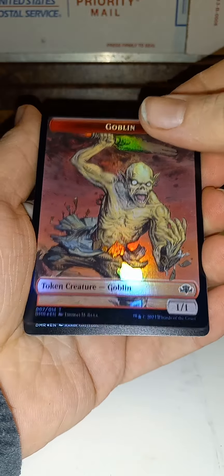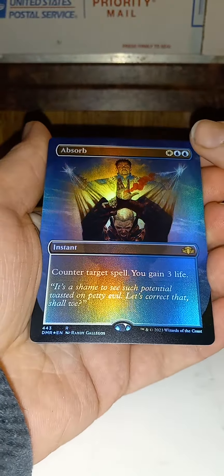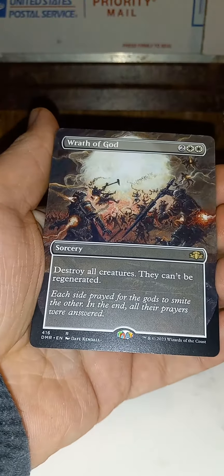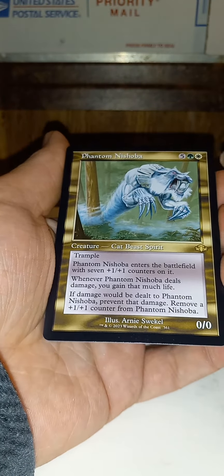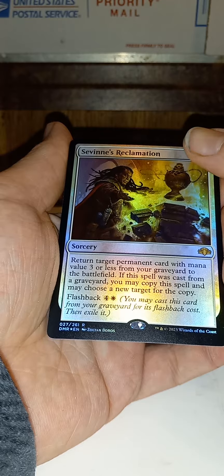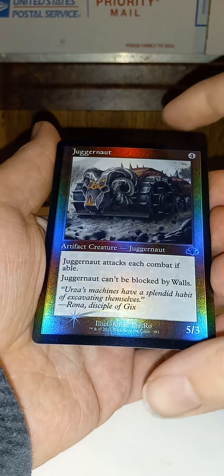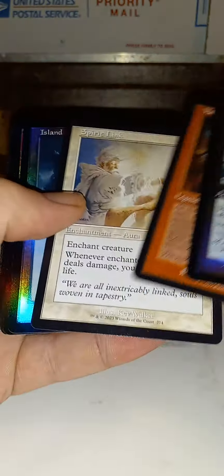Foil Goblin Token. And a Borderless Foil Absorb. Wrath of God, Borderless. Phantom Nishoba. Reclamation Foil Rare. Juggernaut. Shooting Star. And that looks like that's it.